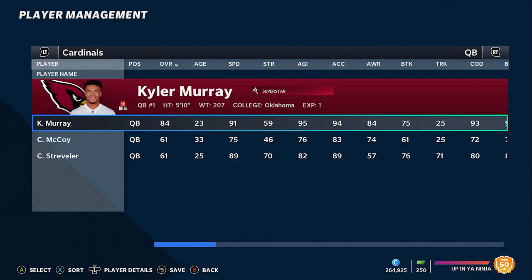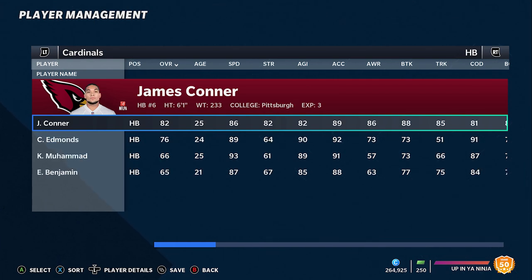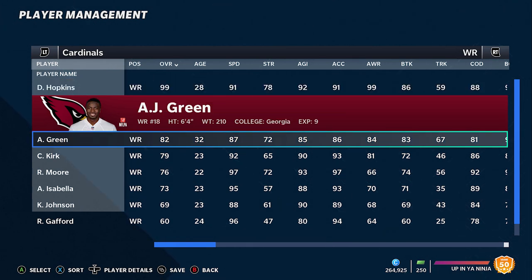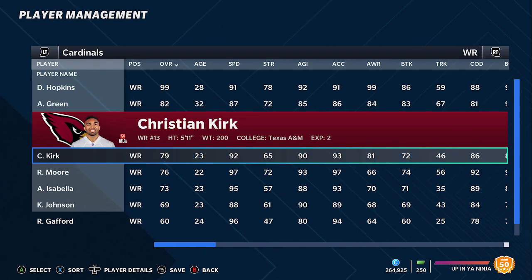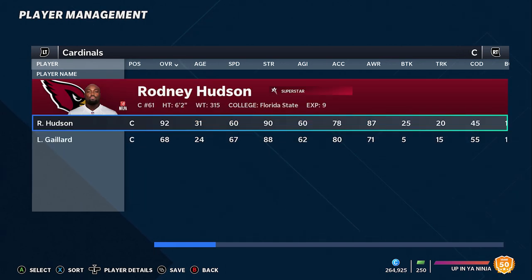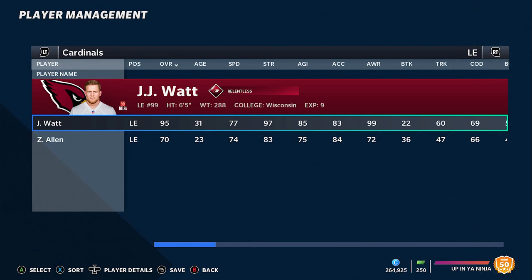At number 9, I got the Cardinals — one of my favorite teams. I love mobile quarterbacks, and Kyler Murray has it all: 91 speed, probably the second fastest quarterback in the game. Running back wise, they brought in James Conner, and Chase Edmonds has been here a while. The receiving core really sets them apart: DeAndre Hopkins obviously, AJ Green adds something despite recent injuries, Christian Kirk is solid, and they drafted Rondell Moore who looks like a 97 speed guy — that's a good indicator of how fast he is.